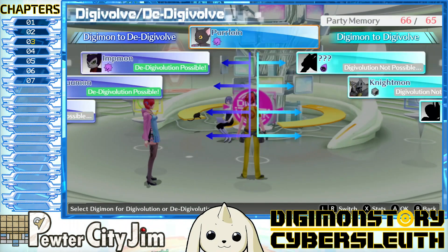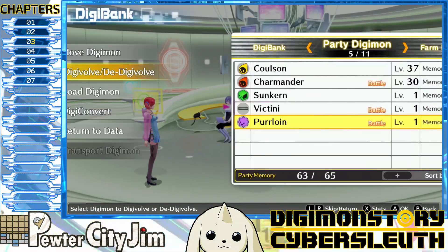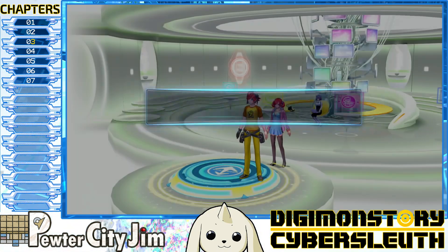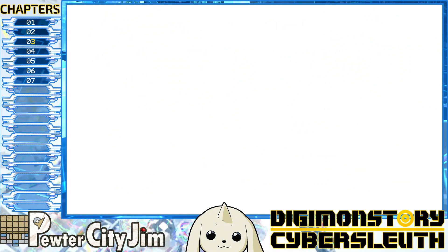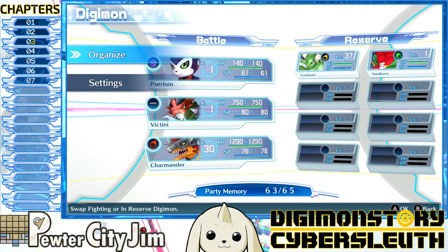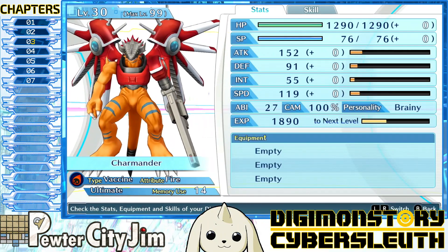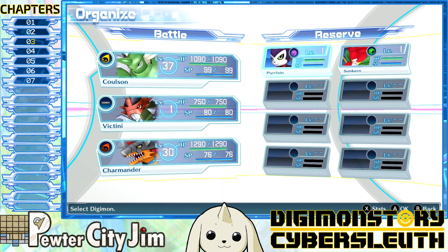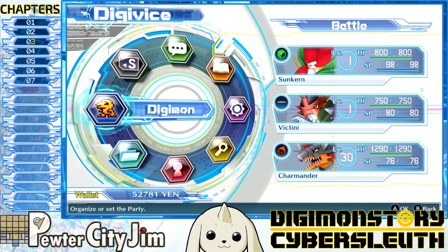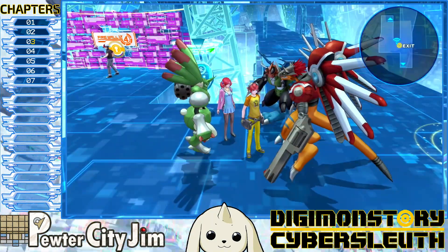We'll digivolve, then bring Purloin back down. We don't have an Impmon in our roster yet, so we'll do that. Okay, I think that works — 63 out of 65. Leaving the DigiLab. We've got 65 CAM, 100 CAM — let's go. Actually, that's a terrible idea; it's only level one. We'll keep it at 37 for now and if we need a data-type Digimon, hopefully it goes up a couple levels.